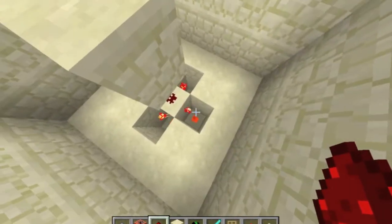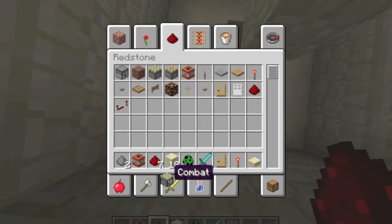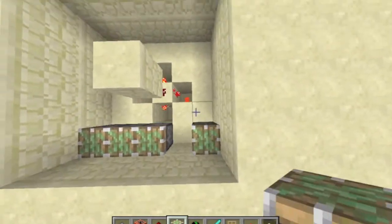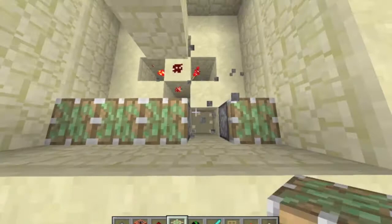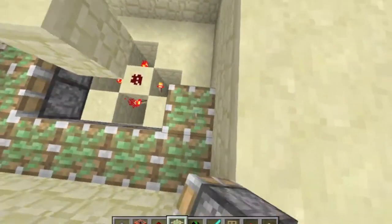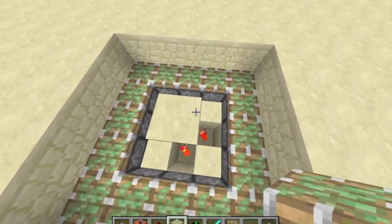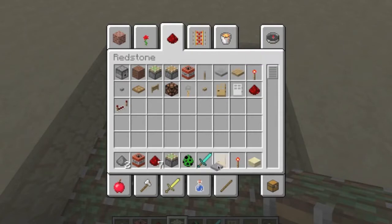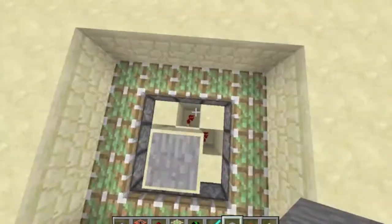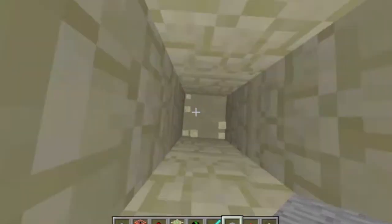Now we won't be using that redstone right now. I'm just going to go ahead and place the pistons. Now this won't do anything as of right now, but what we're going to do is place our thing there. So step on this — those turn off — and we're going to dig one more ring around.